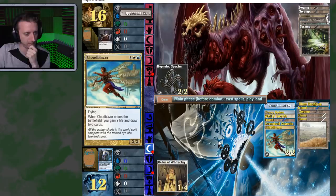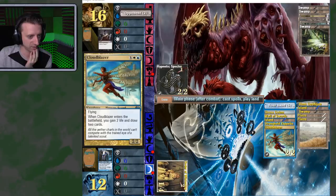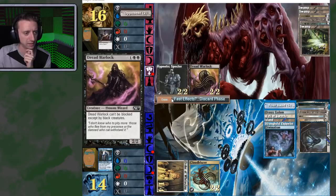There's another Hypnotic Spectre and I got the Cloud Blazer. You can attack him first — that's fine. When it untaps I'll be able to get the fight out. Let's play that Cloud Blazer. Hell yeah, draw two cards, got some life. I can play the Creeping Tar Pit now. If he attacks with Hypnotic Spectre — which he didn't, wiener. The Dread Warlock. Sure.